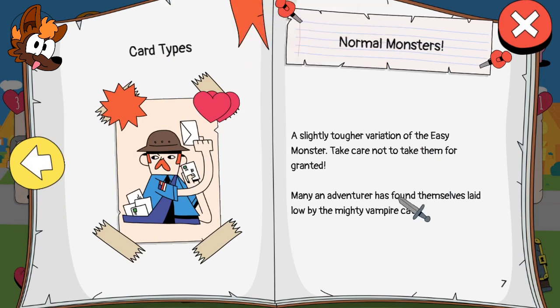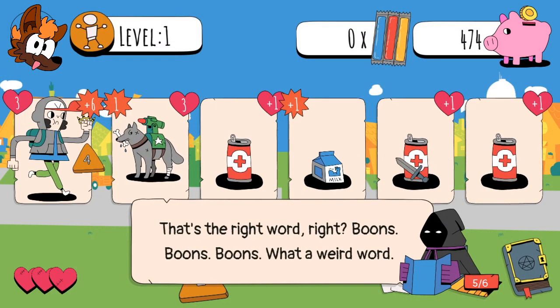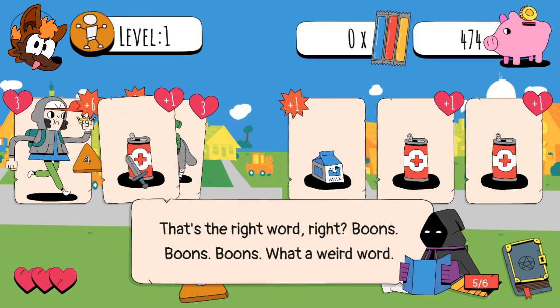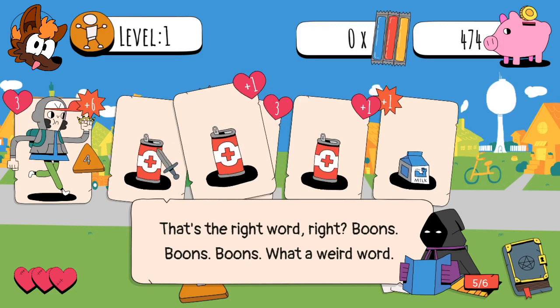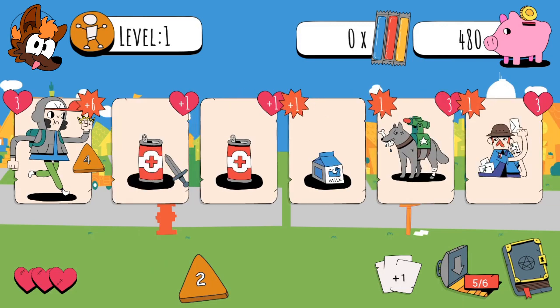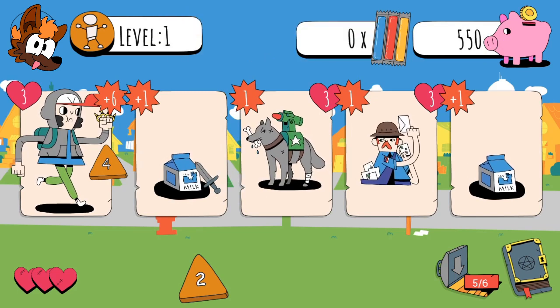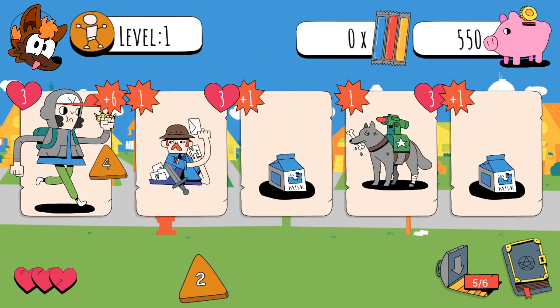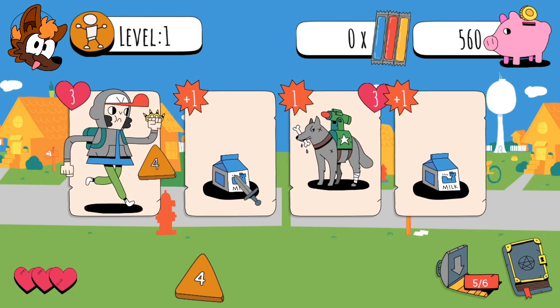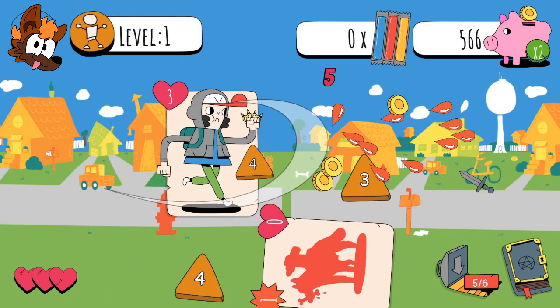Card types: mailmen. A slightly tougher variation of the easy monster. Take care not to take them for granted - many an adventurer has found themselves laid low by the mighty vampire cat. Not the vampire kitten! He's an angry doggo. We're going to move you there, get the bonus, and then take on the mailman. Malk, Malk, you. Excellent.